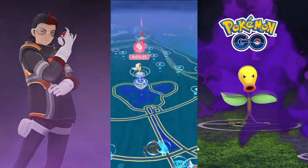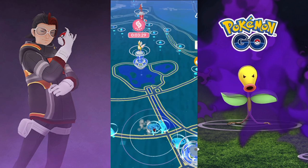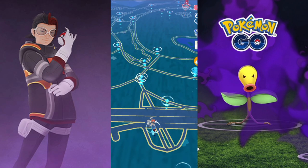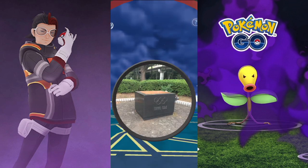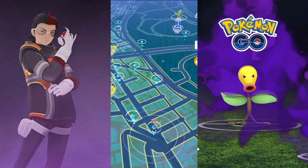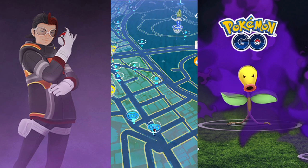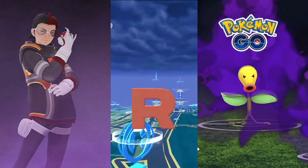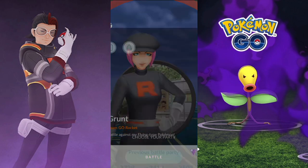That's just the bot tapping the stop so we can fight the grunts. This is not activating any cooldown by the way — it's only defeating the grunts. As you can see it's really fast: once it hits, it starts and then it's going to either teleport or walk really fast to the nearest PokéStop to defeat the grunts. I've left this running for about three hours now.